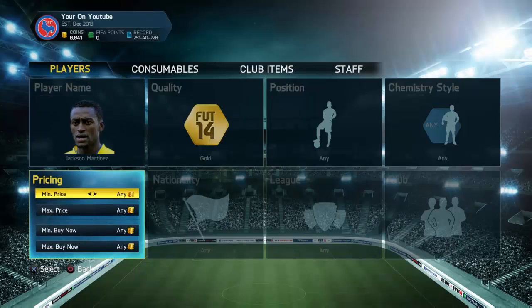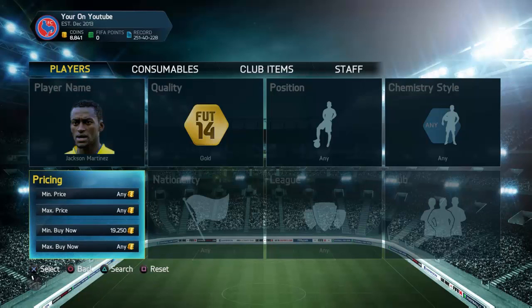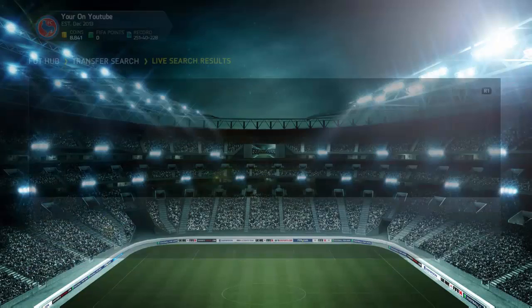For example, take Jackson Martinez. I'm looking at Futhead now — his green card apparently goes for 33k, while before he had his green card, his Team of the Season was about 90k.